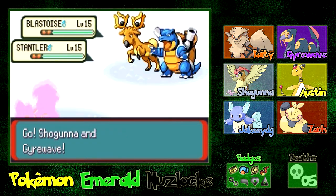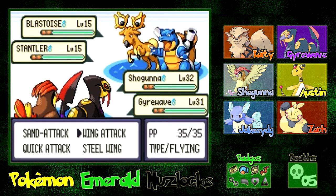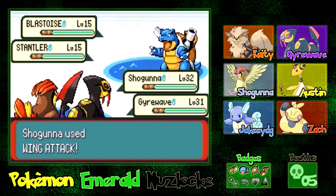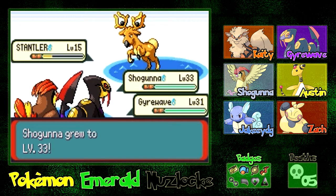Stantler and Blastoise — let's go for Wing Attack on the Stantler, no, let's go for Crunch on the Blastoise. That's some nice damage — oh, they're only level 15, that's why. That makes sense. Shogun's going to go to level 33, not bad. And Zack's going to gain three levels — that's not bad at all. We need to get him caught up if we're going to use him.